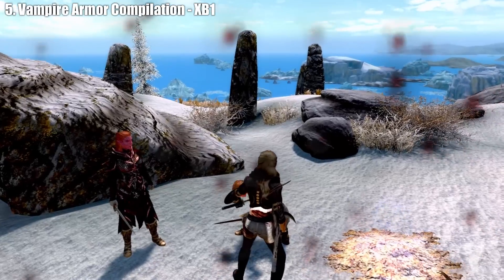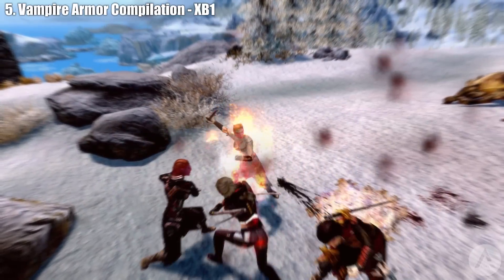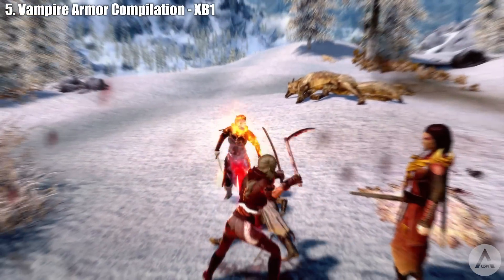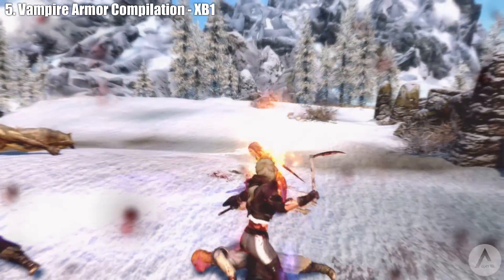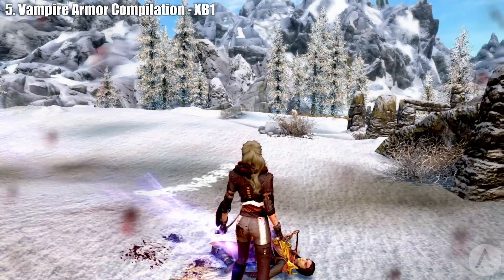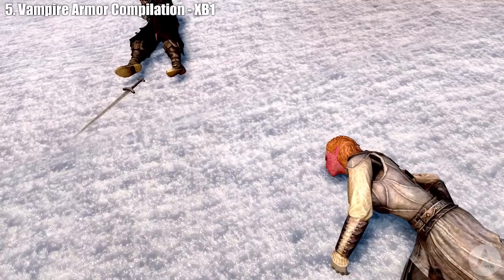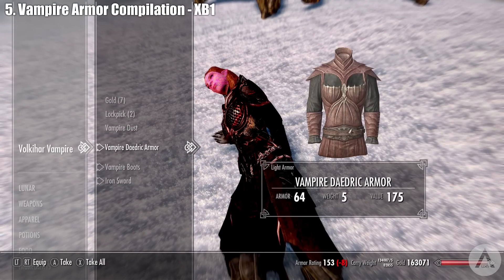Our final mod is called Vampire Armor Compilation. It adds a lot of vampire armor mashups to Skyrim that can be crafted at the steel and steel plate categories in the forge, and can also be found on new vampires around the game. The mod makes vampire armors from Daedric, Glass, Dragon Scale, Elven, custom textured, Cold Harbor, Steel, Steel Plate, and Ebony materials.